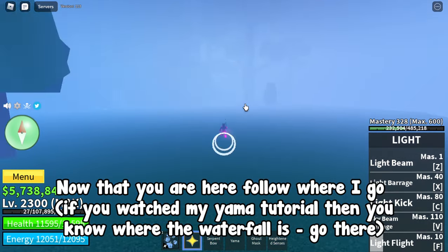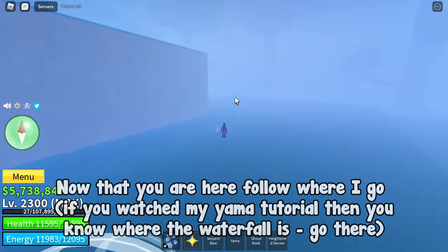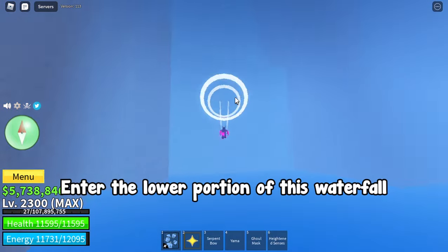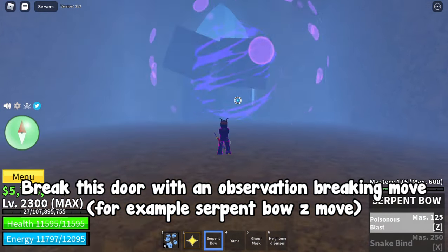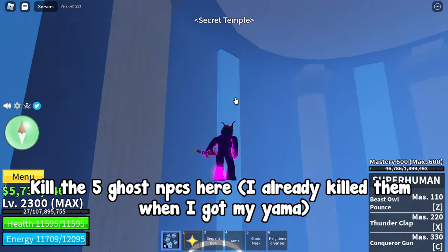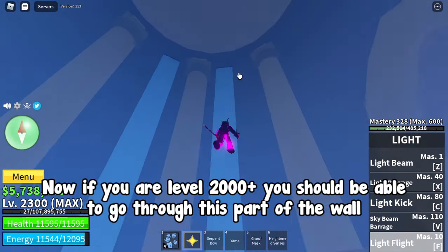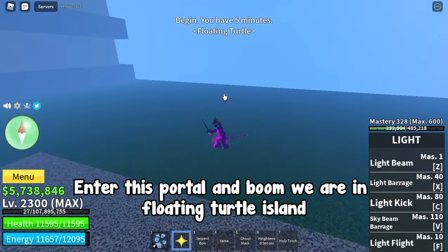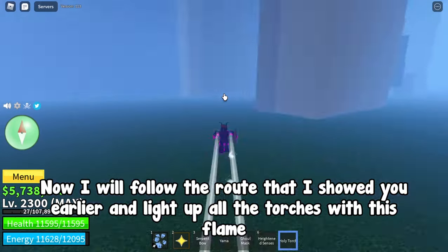Now that you are here, follow where I go. If you watched my Yama tutorial then you know where the waterfall is — go there. Enter the lower portion of this waterfall. Break this door with an observation-breaking move, for example a serpent boss move. Kill the five ghost NPCs here — I already killed them when I got my Yama. Now if you are level 2000 plus you should be able to go through this part of the wall. Enter this portal and boom — we are in floating turtle island.